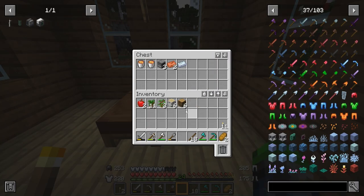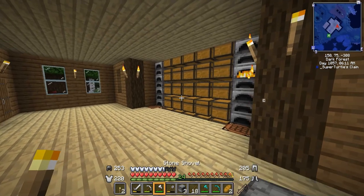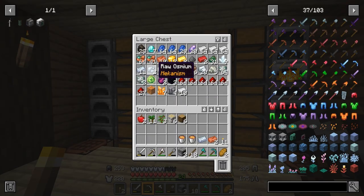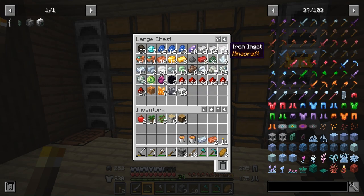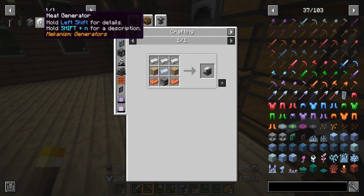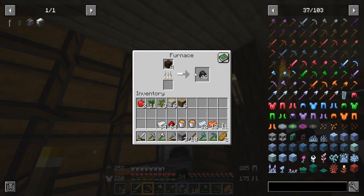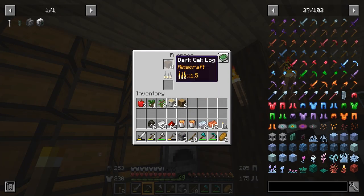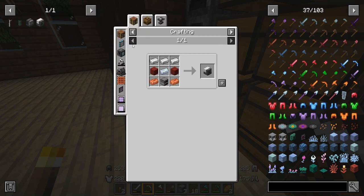Let's get this started. Over here I have a couple of things in my chest — a little bit of osmium. I haven't done much mining at all; we have a couple of diamonds, a couple of tools, and an enchanting table. I got a little bit of iron from an iron vein. We don't have a lot going for us, but we do have a little osmium which is going to be really handy. We're also going to need some copper. We're going to make a heat generator right off the bat, and that'll require some iron too.